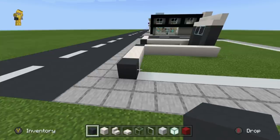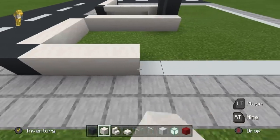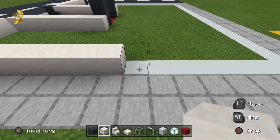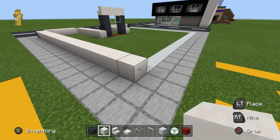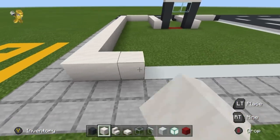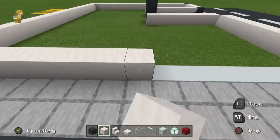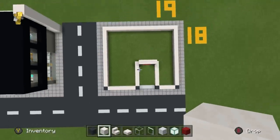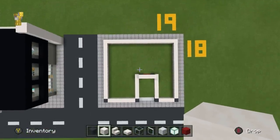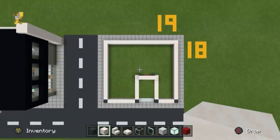Then place 17 smooth quartz — one through seventeen. That should take you all the way along the grid, which we then want to simply extend across and forwards. And that, ladies and gentlemen, is pretty much the layout — the floor plan, some might say — for the jewellery store.